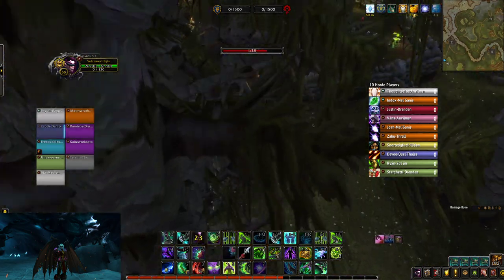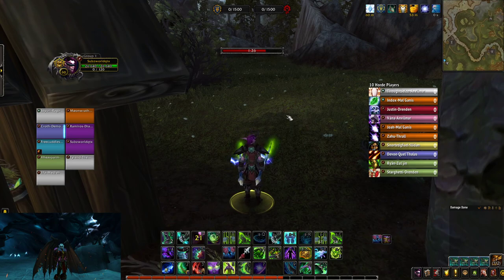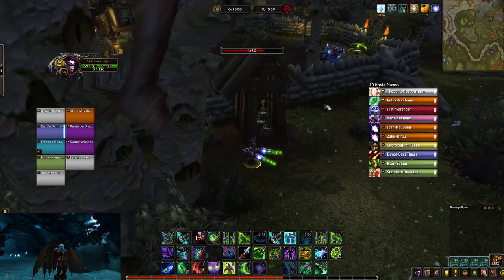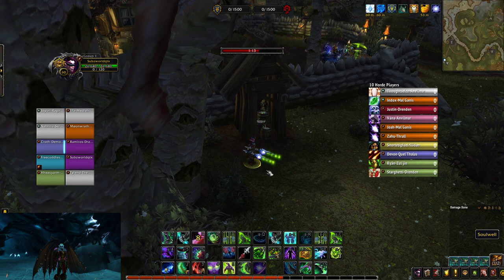What people think is the exploit is jumping over this wall right here and standing here and taking off, which does give you a benefit of getting to the flag sooner. But what a lot of Demon Hunters don't know is that you can literally get to the flag before it caps.